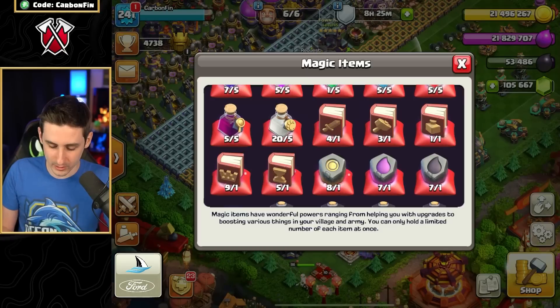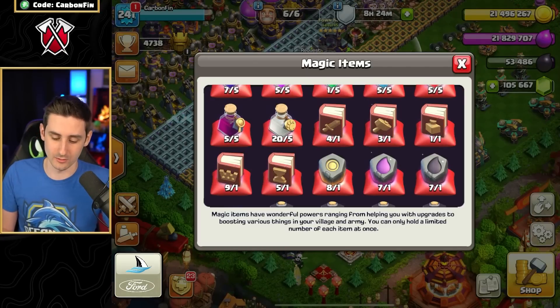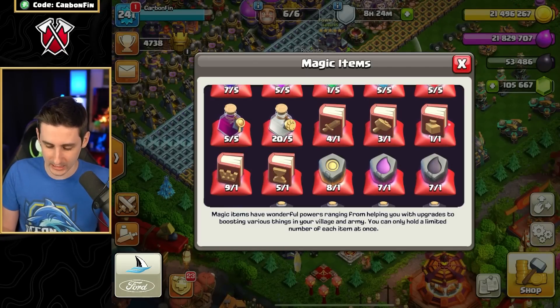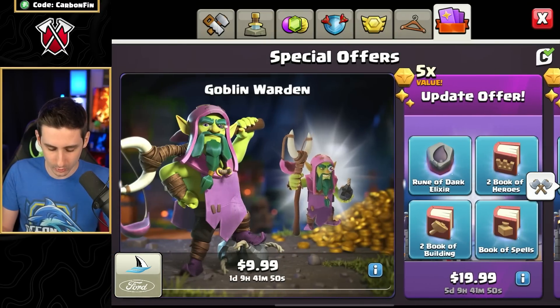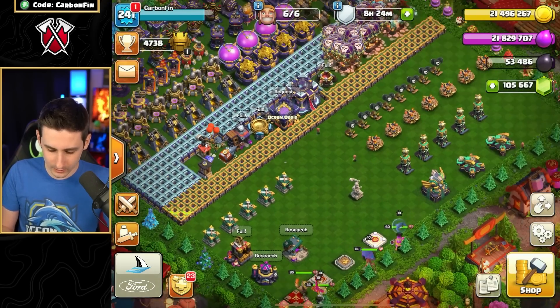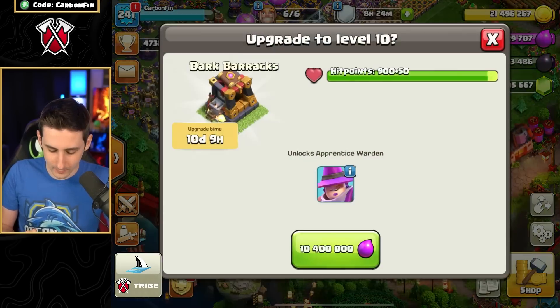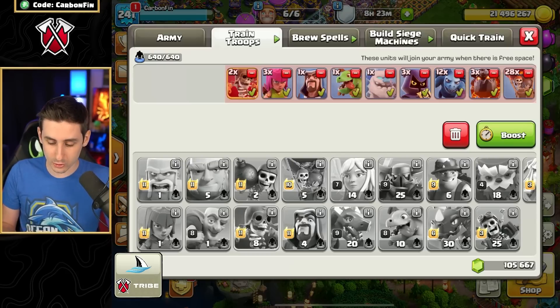I've got three Books of Building, five Books of Everything, nine Books of Heroes, and four Books of Fighting. Let's go ahead and upgrade the Apprentice Warden and book that building. Let's go to research — what can I upgrade with this amount? I've got 11 million, so let's go to the Treasury and fill that up to 18 million.